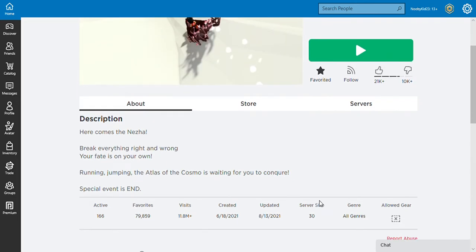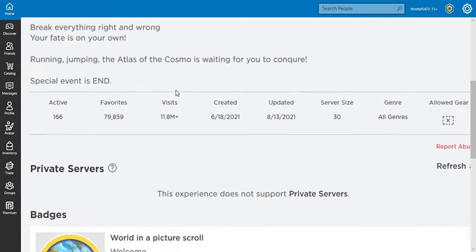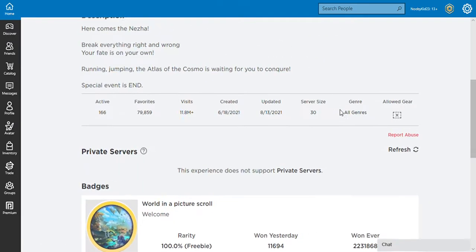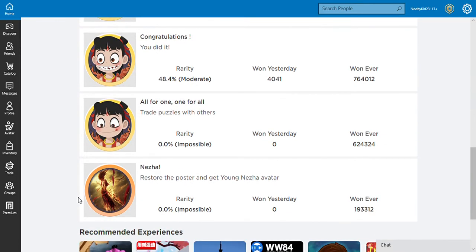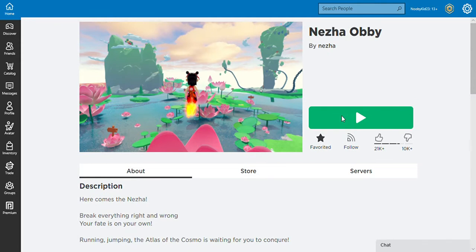Hey YouTube, so most of you probably remember this Nezha Obby. Now this special event ended, so you can't get this — there's no way to get this. But I think there still might be a way to get this: restore the poster and get the young Nezha avatar. All you gotta do is join a game. You must beat the obby in order to do this.